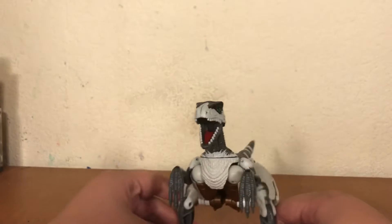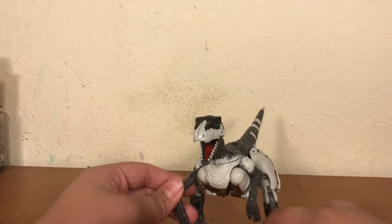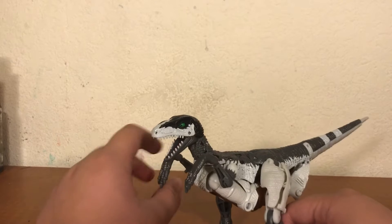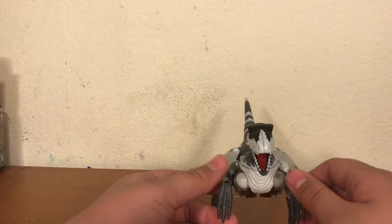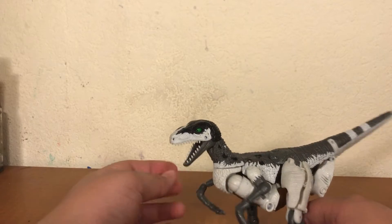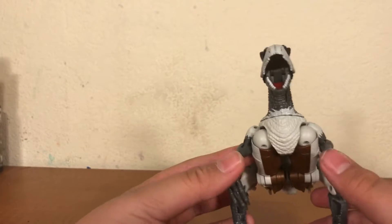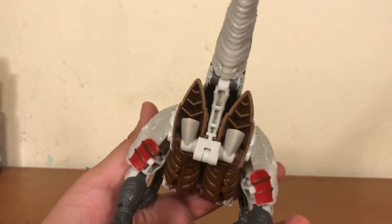Now on to the dinosaur mode for Maximal Grimlock. This is a repaint of Dinobot — actually a slight retool. There's a different head sculpt but mostly just different paint. I like this guy more than Dinobot, mainly because of the head sculpt and the color scheme, which is kind of everything as far as differences for this figure. This beast mode is really good. As you can see he's got a little bit of a thing going on there, and he has feet on his butt.